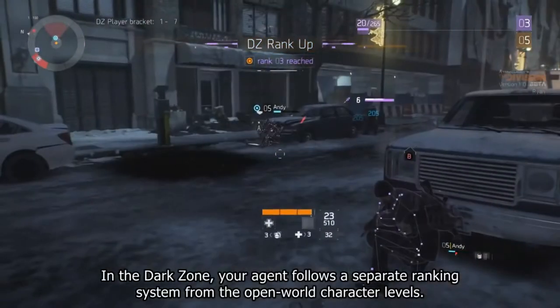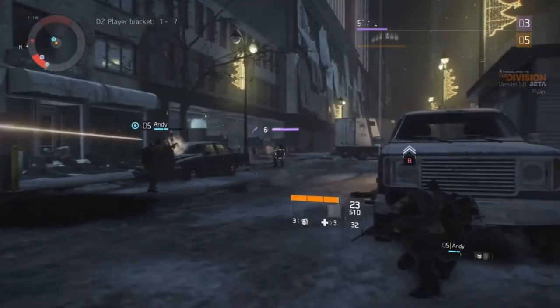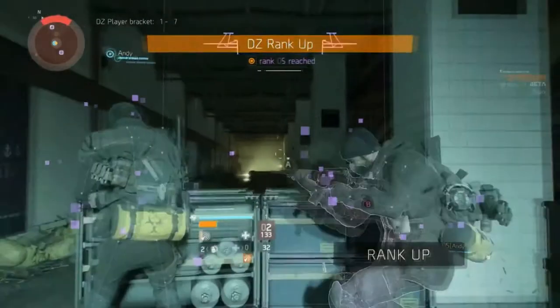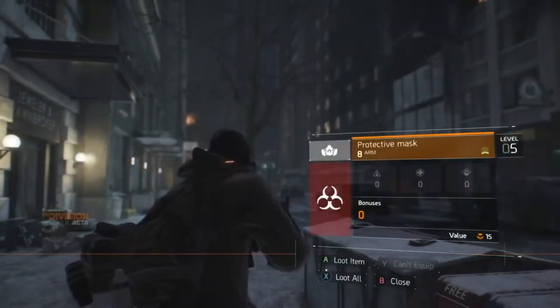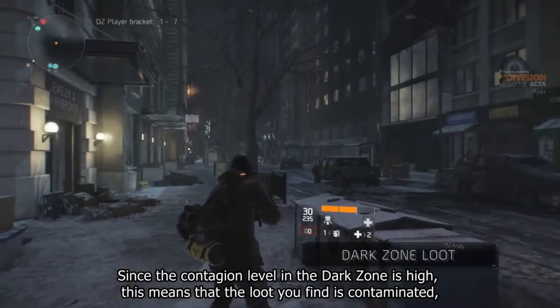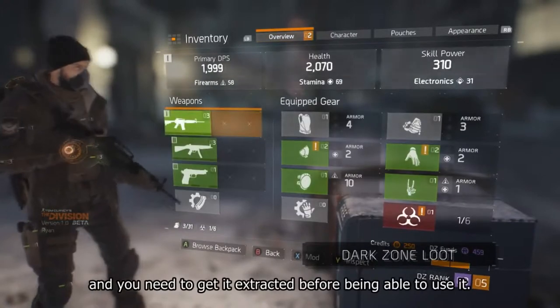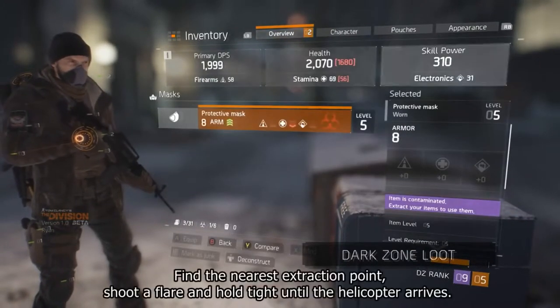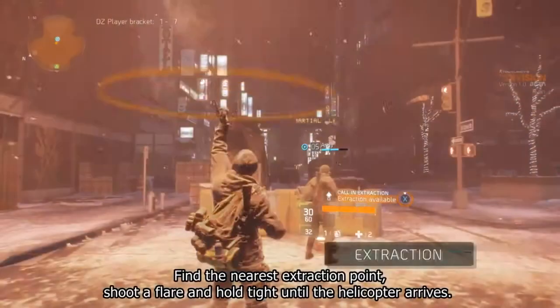In the Dark Zone your agent follows a separate ranking system from the open world character levels — you'll level up in the same way though, by defeating enemies. Since the contagion level in the Dark Zone is high, the loot that you find is contaminated and you need to get it extracted before being able to use it. Find the nearest extraction point, shoot a flare, and hold tight until the helicopter arrives.